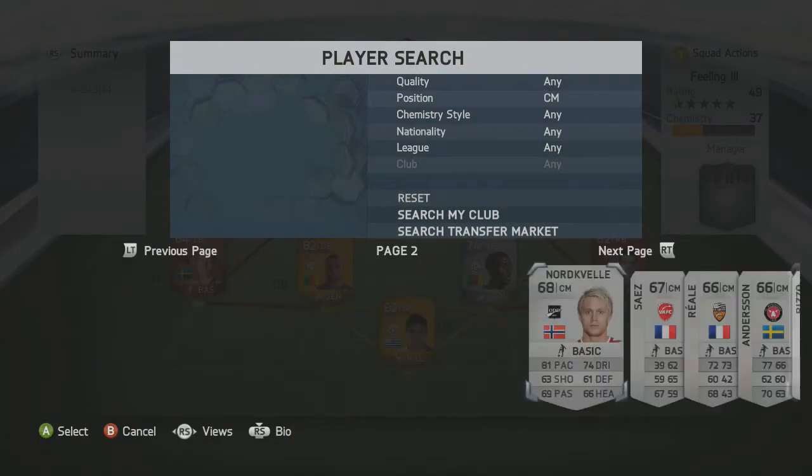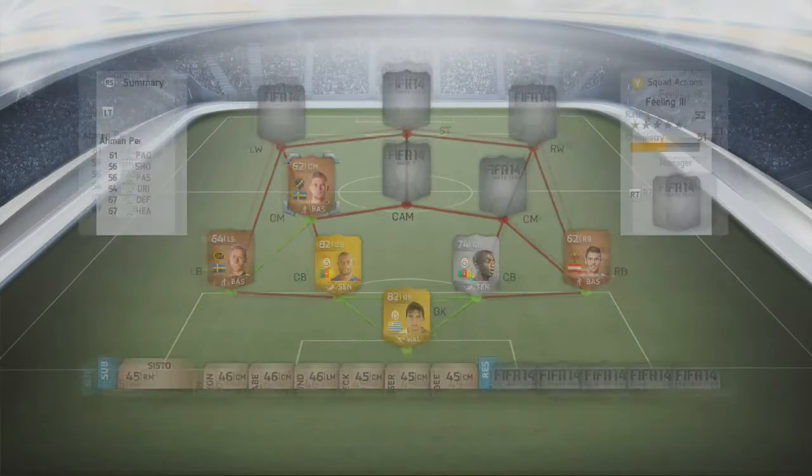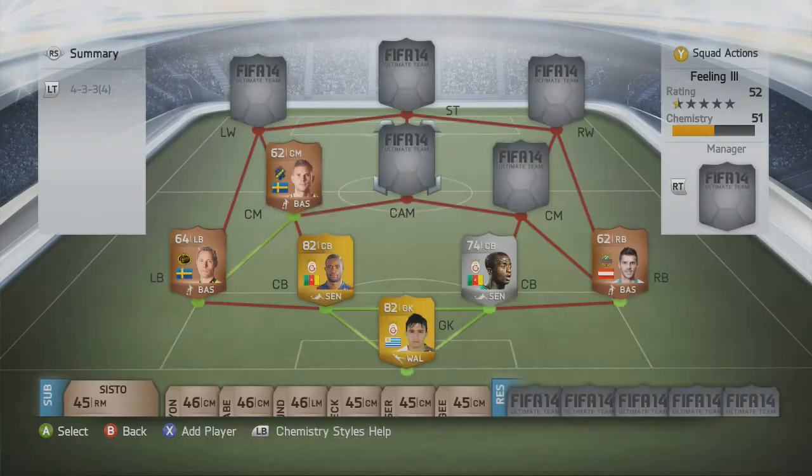The left centre mid is Person — not sure I've pronounced that right either. His stats aren't too great, but he is only a bronze player. He got two goals and two assists, generally cost me 300 coins. The highlight is his high-high work rates and 84 strength, which is pretty good for a bronze centre mid.